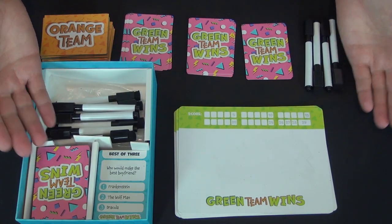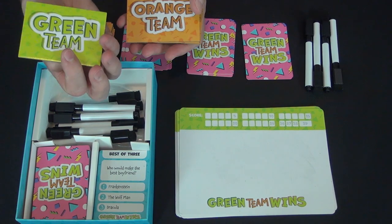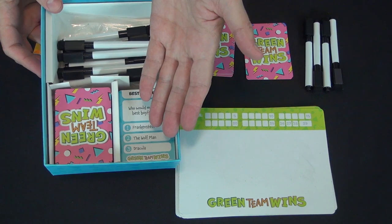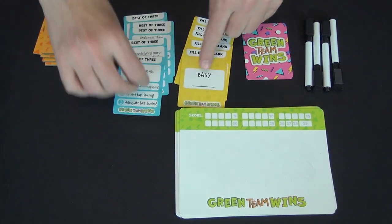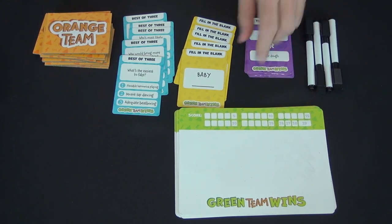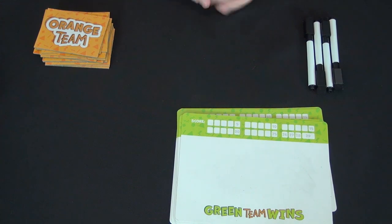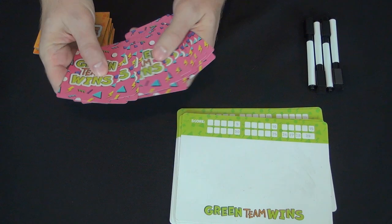I've now played twice. Here are the components in Green Team Wins: each of the three to twelve players takes a dry erase board, a pen, and a tile that shows Orange Team on one side and Green Team on the other. You have 210 cards divided into three categories—70 cards each—and you take five cards from each category at random, shuffle them together to form a deck, and play 15 rounds, revealing one card per round.